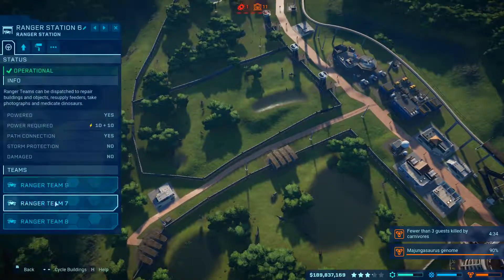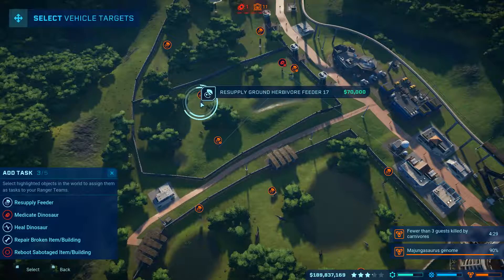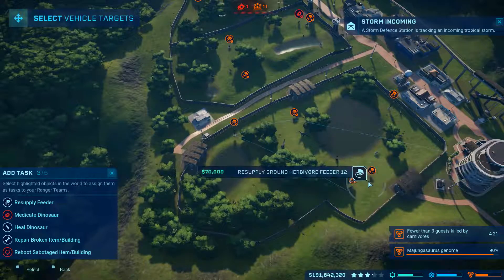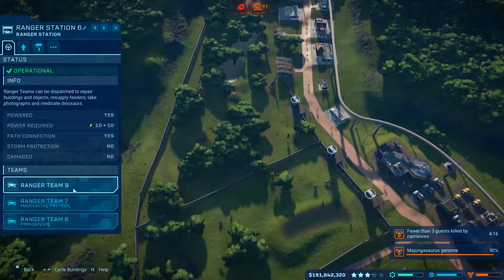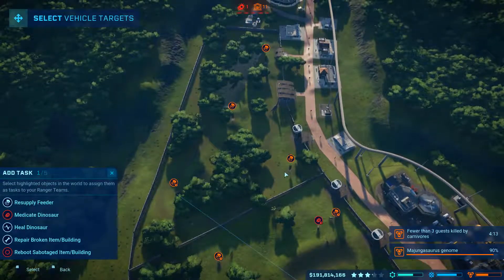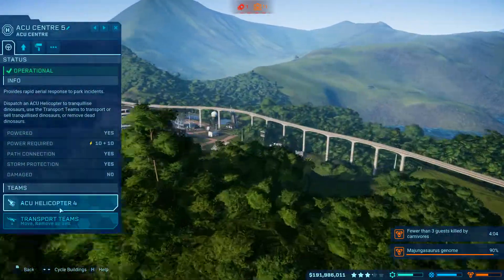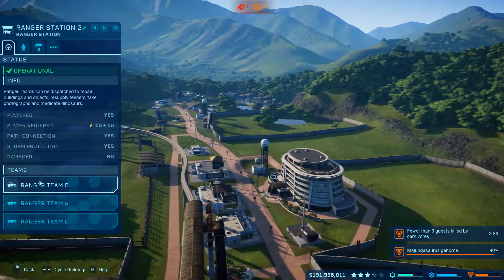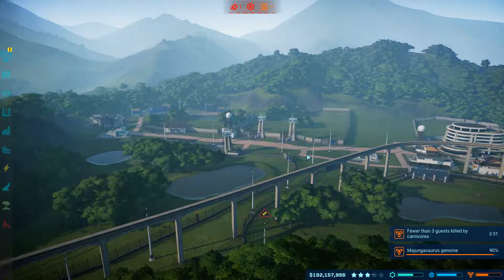That's fine. Go to a ranger team over here — ranger team 7 has not been out in a while. Ranger team 9, proceeding to the speeder. Everyone is still in the shelters, that's fine. ACU helicopter, add a task — it should be ACU helicopter 3. Knock her out.